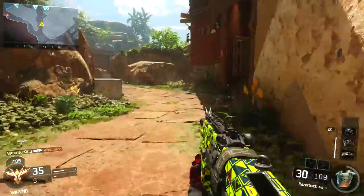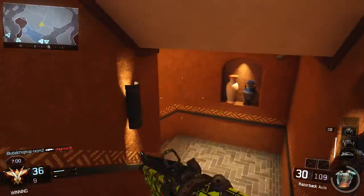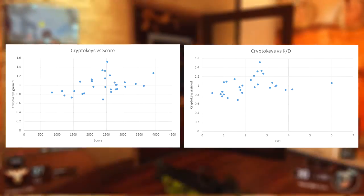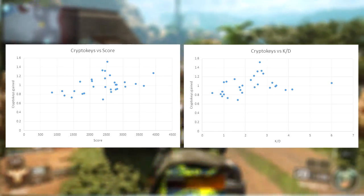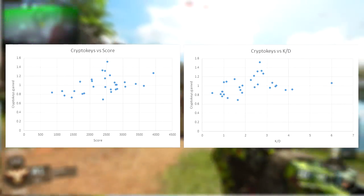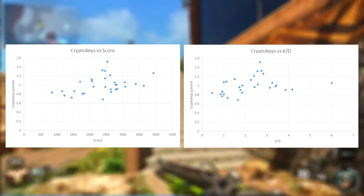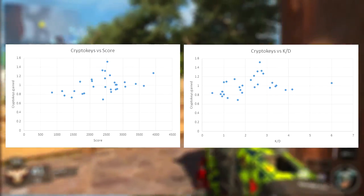For those of you that have had 21st century schooling techniques fail you, welcome to AstroKitty's class — you may call me Sir or MrAstro. So a quick rundown on graphs: on the x-axis you have your independent variable, this is the thing that you change on purpose in an experiment, so in our case that's my score and KD ratio in each game. On the y-axis we have our dependent variable — the thing that you measure in an experiment — so in our COD experiment, that was how many CryptoKeys we earned in each match.